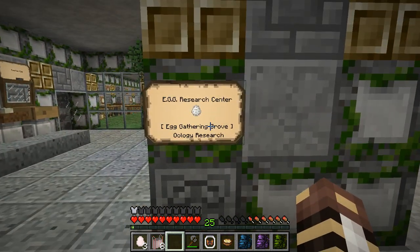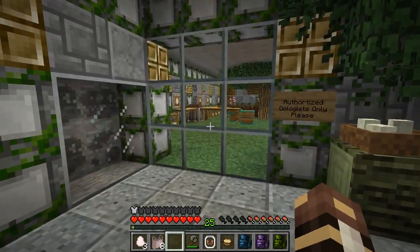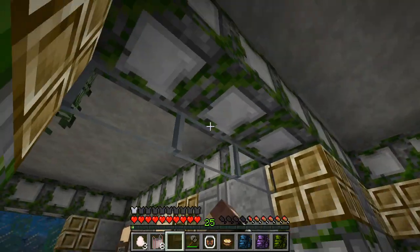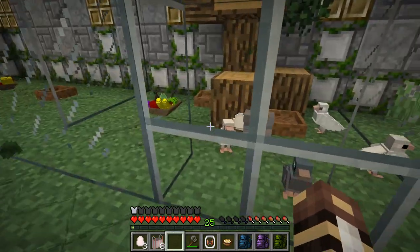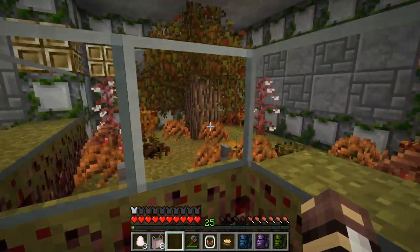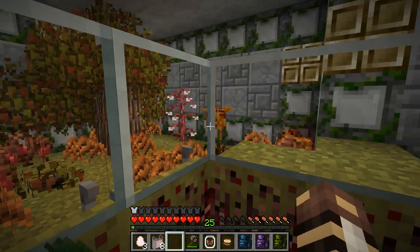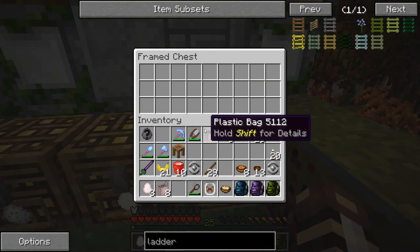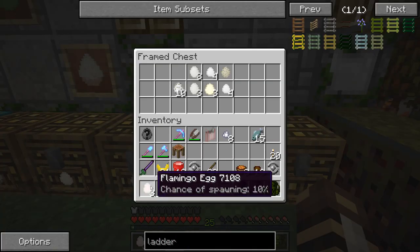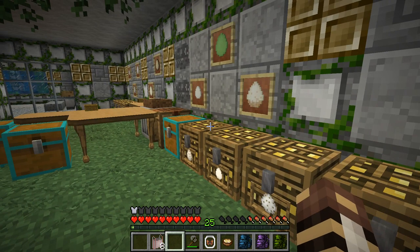Here we are at the egg research center - the egg gathering grove, oology research - and we can leave the flamingo eggs and my unidentified egg safely here. How's everybody doing? Hi pigeons! We've got our blaze chickens - are you ladies laying lots of blaze to help the eggs hatch? They're so beautiful. We'll leave the flamingo eggs right over here in the incubator chests, which are made out of a special woven glowstone wicker basket to keep the eggs nice and warm.